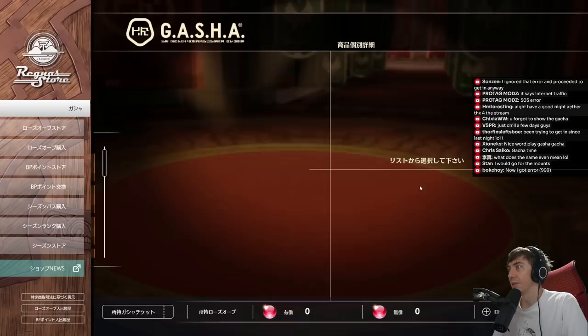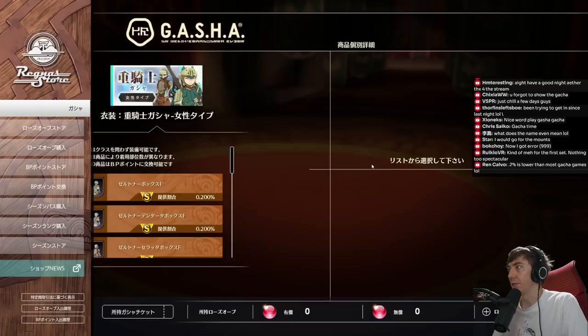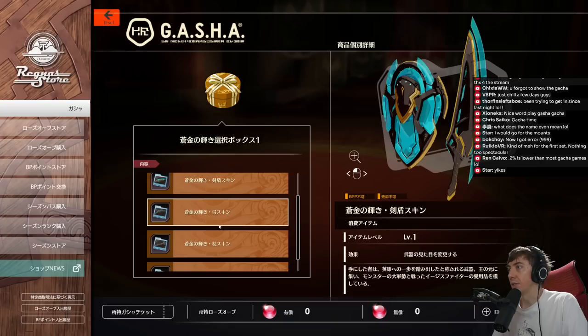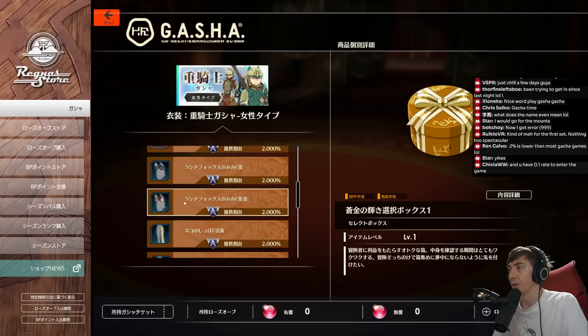As for what else you can get — this one's better — so this is the S-to-A rank stuff. I don't know exactly what this is; it's a box. I think it's a unique weapon skin, a little bit different from the ones you can get from weapon skin tickets elsewhere. It looks like a unique weapon skin is one option.